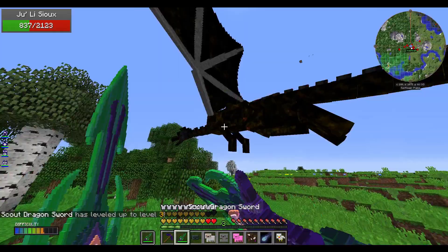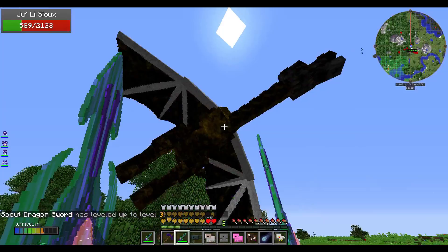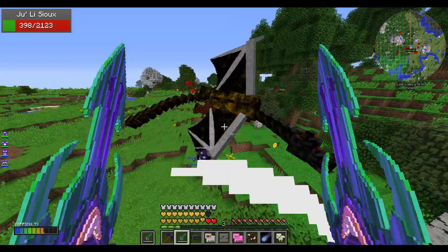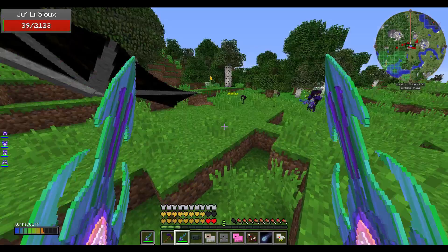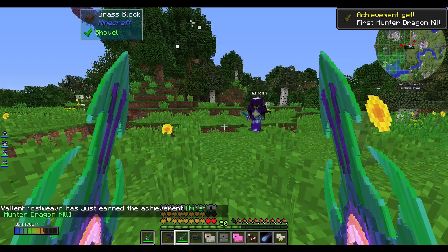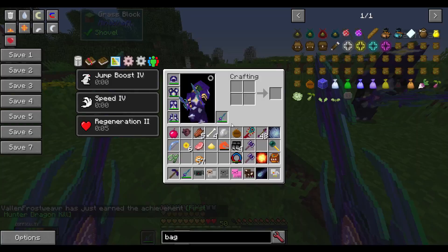She's half health. I'm taking her out. Hey — scout dragon sword leveled up! Come here, you. I'll get you off the top of the tree here. Death from above! She seems to be coming for me. I think she likes me. Oh, there she goes — first hunter dragon kill!